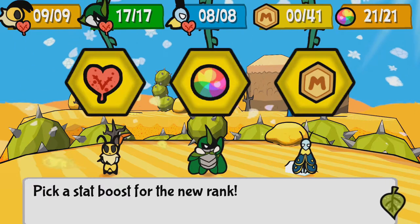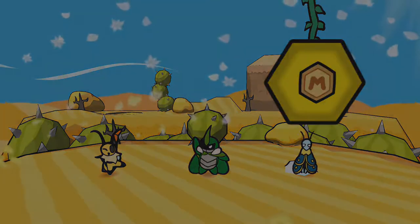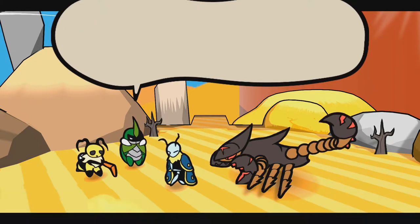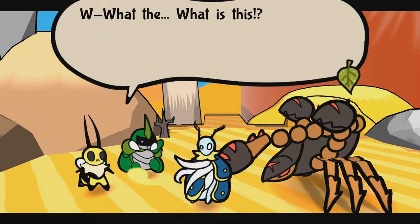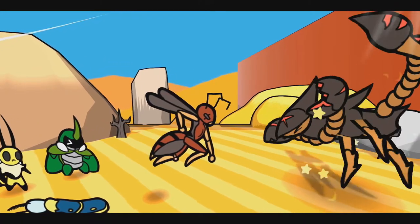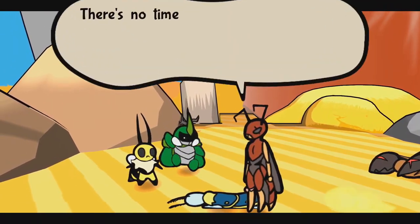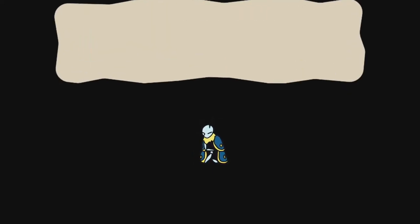Rank up! What do you guys think we should do? It's obviously gonna be medals. Caboo learned Frozen Drill — oh, is that a combo attack? That was really close. We truly have come far. Leaf! No! Yeek, Jack — what the? What is this? Leaf? Curses — what do we do? Wasp. Zasp. No way. I wasn't fast enough. Leaf! Leaf! There's no time. Do as I say if you value your friend's life.